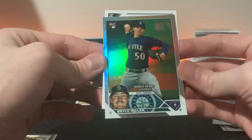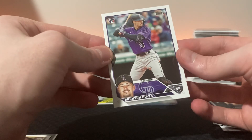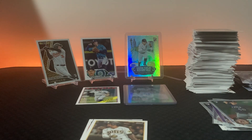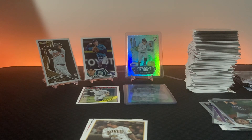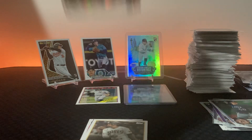Oh rainbow foil of Bryce Miller - not bad! I'm not gonna get a 10 but hey, I'm pulling a lot of Bryce lately. Brenton Doyle. All right, I'm gonna go get Rusty. Rusty, you're good luck - cheers on those pulls!